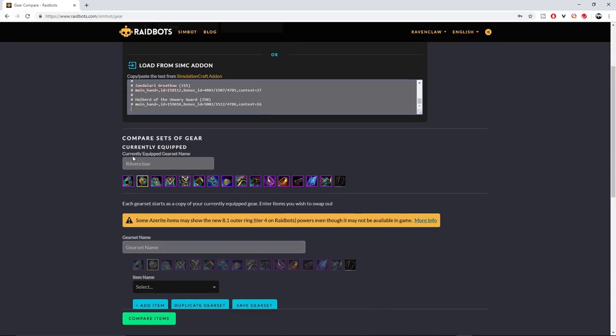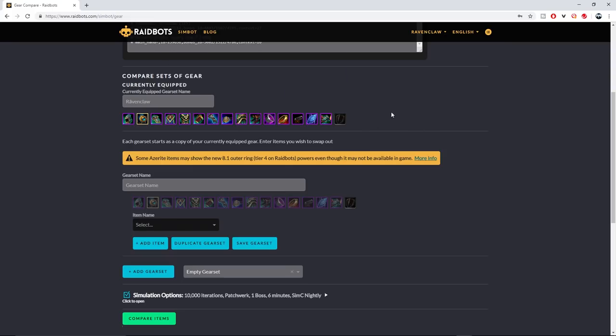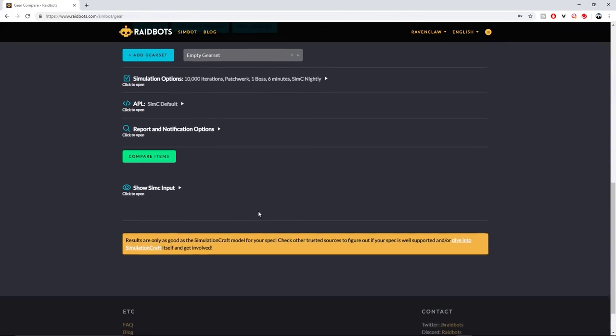Next we have Gear Compare. Once again, paste your string in here and this will allow you to compare directly either two gear sets you might be running that you aren't sure about, or you can make up a set based on other people's gear you've seen on leaderboards, and run that set against yours to see where you need to improve. It's one of the best ways to figure out whether it's your talents or your gear that's holding you back.